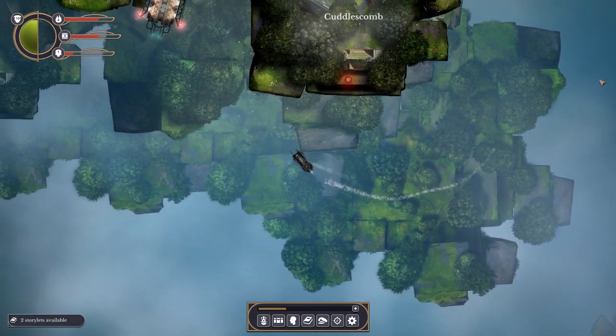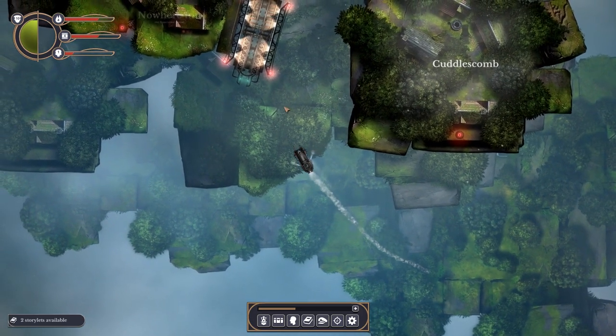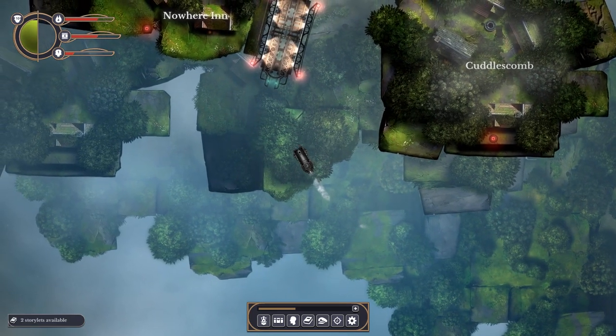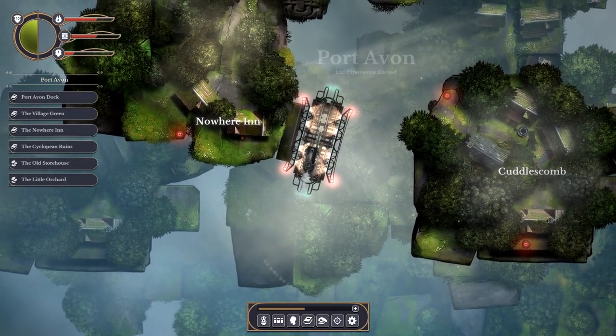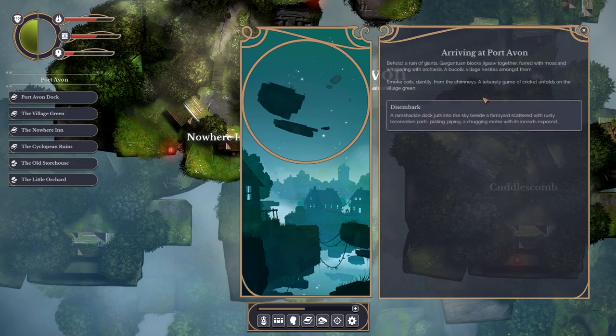I haven't actually fought anything yet. At the moment you fire with Shift and Space, and that can be a bit fiddly. Oh, we're at the Nowhere Inn! Port Avon Dock. A bucolic village nestled within looming pre-human ruins. The dock is little more than a farmyard. Port Avon's inhabitants quickly tire of visitors.